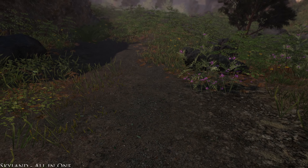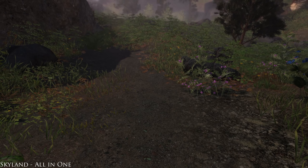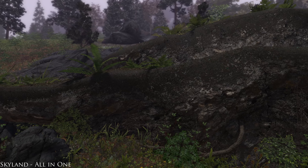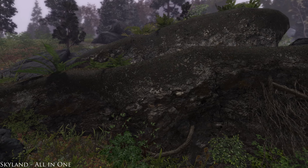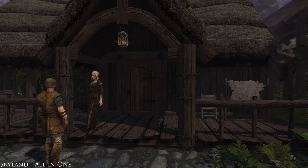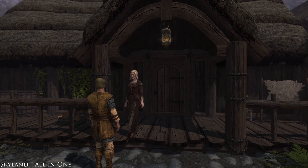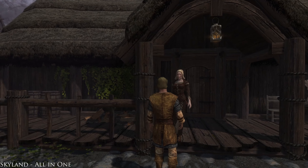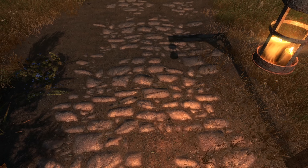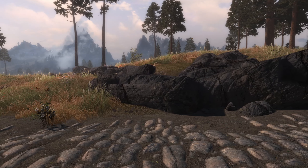Finally we have the last mod, which is one you would have seen throughout the video. Skyland All in One — in my opinion, is probably the best all in one texture mod you can get for Skyrim. It looks truly amazing and fits Skyrim perfectly. The mod retextures everything from landscapes to dungeons to all architecture. Skyland offers the most realistic overhaul in Skyrim. This mod is available on PC and Xbox.